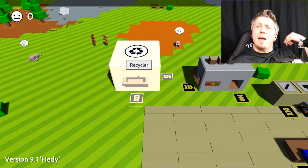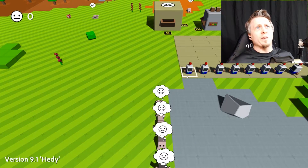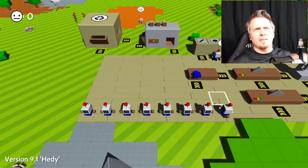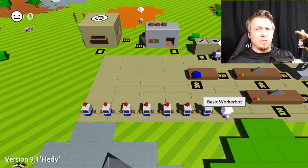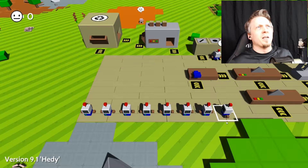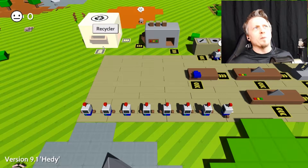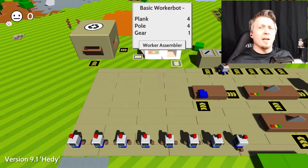I made a recycler which works really well — you toss a bot in and it gives you the components back, which is really nice. Since there's no way to unprogram them right now and I can't delete certain things out of the programming, I've been doing a lot of saving and loading to practice programming methods. If you mess up, dump the worker bot in the recycler, get all the parts back, put them in the assembler, and get a new bot to work with.